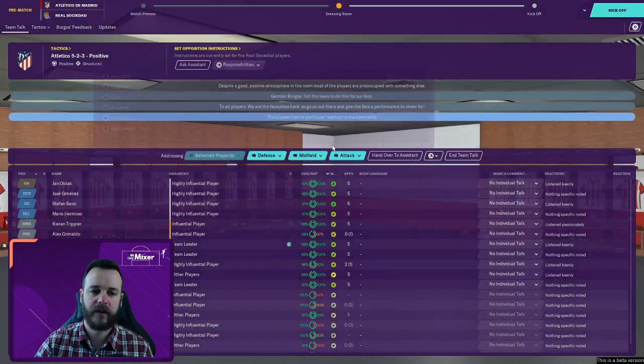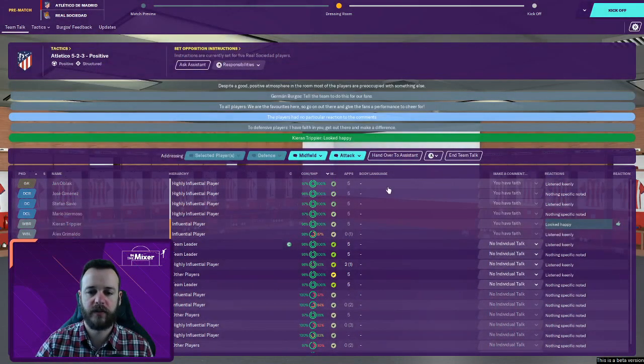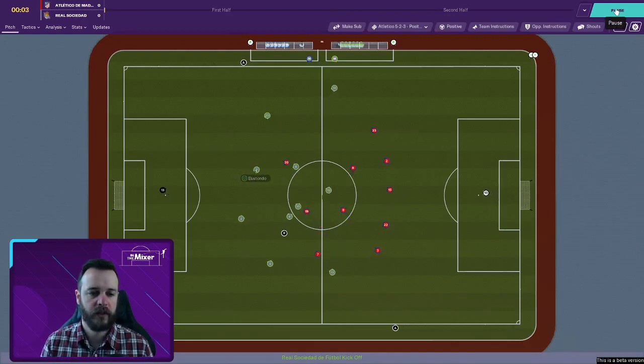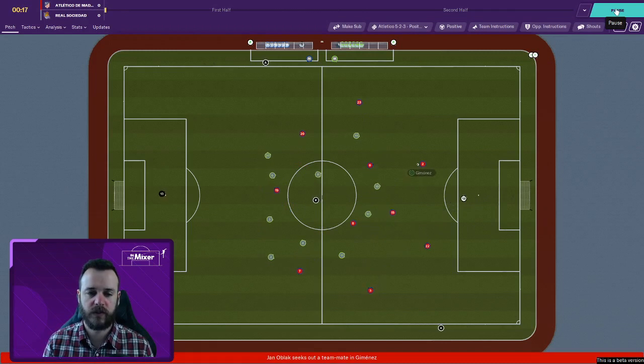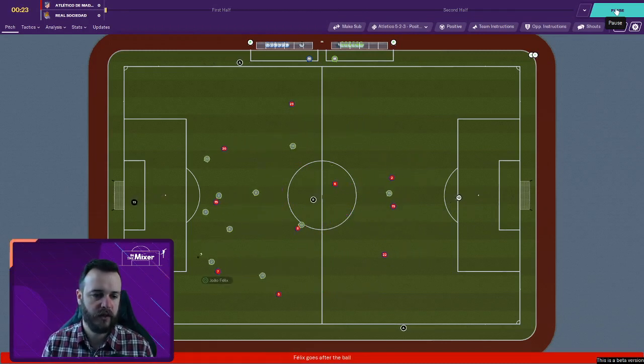Pre-match we're going to tell everybody we're the favorites, go out there and give the fans a performance to cheer for. I'll assertively tell the defense that I have faith in them to keep getting them a boost. We've been scoring freely and defending okay. Goal difference is already incredibly important. Oblak coming out of his box is one of those little differences I've seen this season with the sweeper keeper.